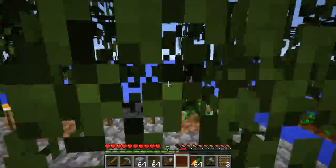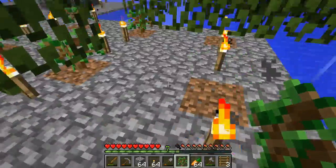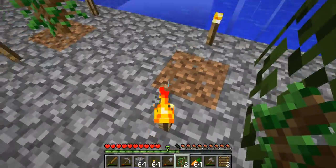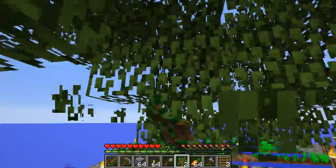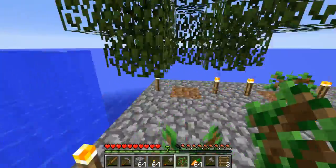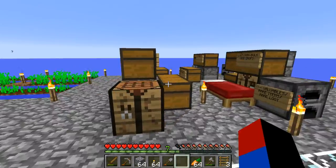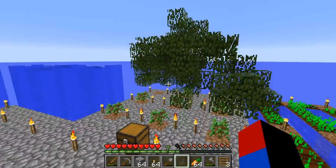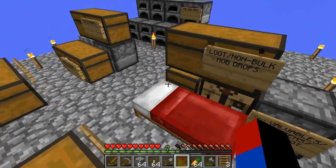So I'll just replant all that. Since I have nine — it's a three by three plot, meaning I have nine saplings growing at once. That's probably why they grow so quickly, just because there's so many trees growing at once that there's a big chance one of them grows, so I get tons of wood. I already have 64, I already have a stack of wood.